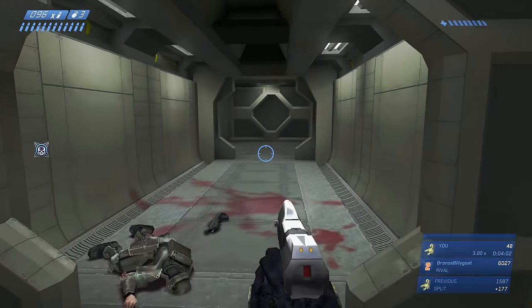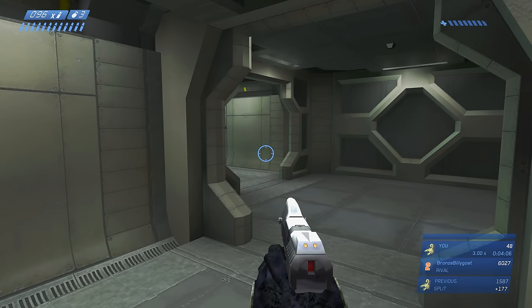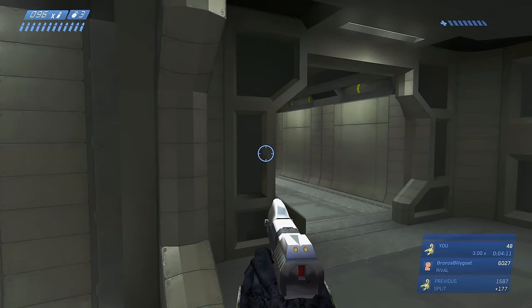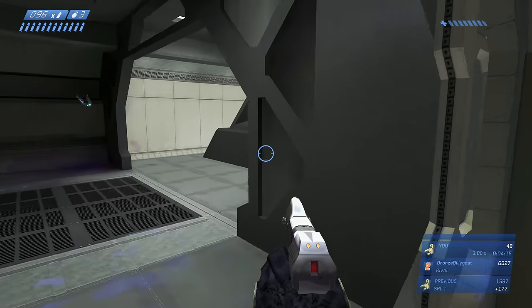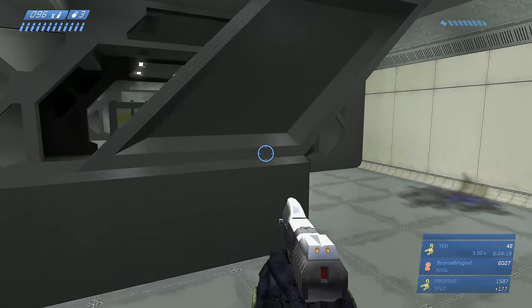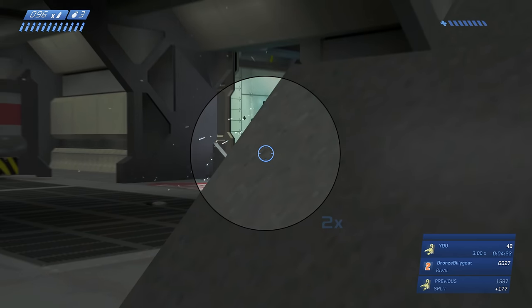Just take out these Covenant the same way as earlier — poke your head around the corner, locate a grunt, and headshot them. They will take out most if not all of the enemies, like before. This is what we're going to do for the majority of this mission: target those grunts and use their explosions to take out their bigger, more hostile elite friends around them.